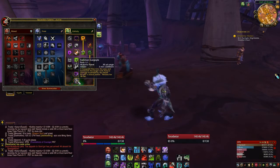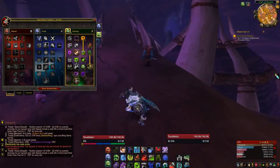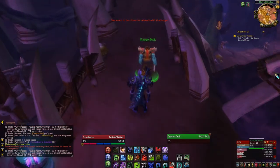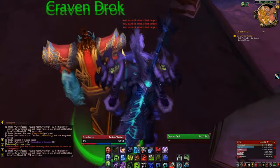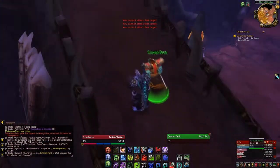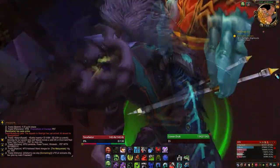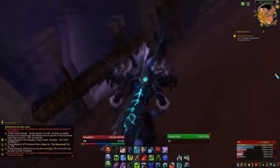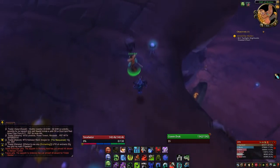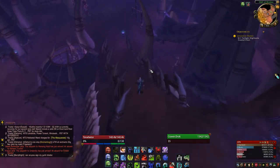Summon Gargoyle summons a Gargoyle — big DPS increase. What you want to be careful of is: if you pop it right on top of your boss, the Gargoyle is going to come down and start meleeing, which is a big DPS loss. So what I'd do is be DPSing, then run over to some open space real quick, pop the Gargoyle, and come back in — that will help improve your DPS by quite a bit.